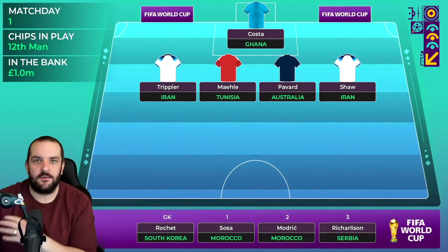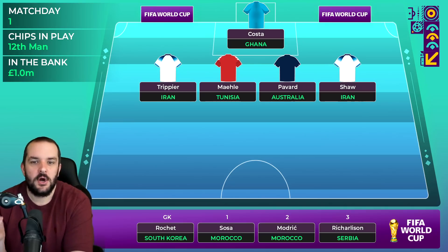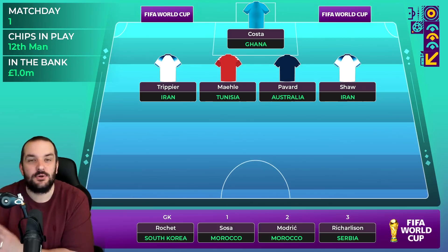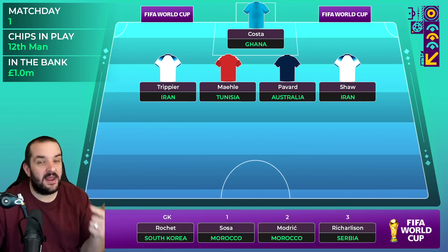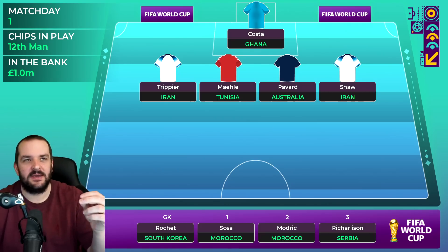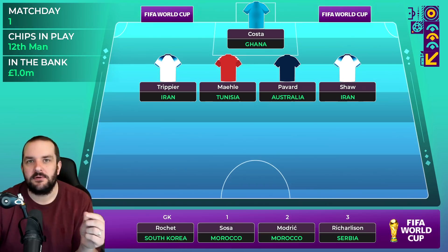In defense I've gone for a double England defense because they're either going to play a back four where the fullbacks still get forward, or a wing-back system. We know from Gareth Southgate he is quite defensively minded, and even with a back three I'm sure it'll be Rice and Bellingham, though there's always a chance it could be Rice and Phillips for that solidity. With Iran, Wales and USA in their group, England are definitely favorites and I think they'll be favorites to get clean sheets in most of those games.